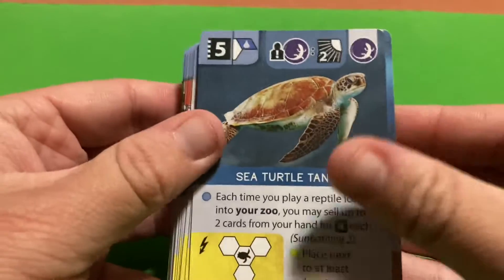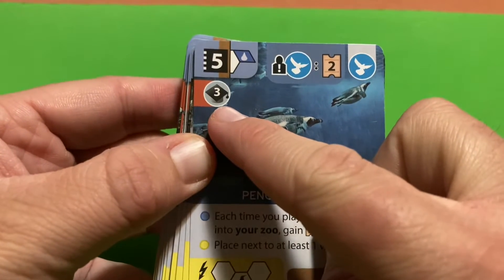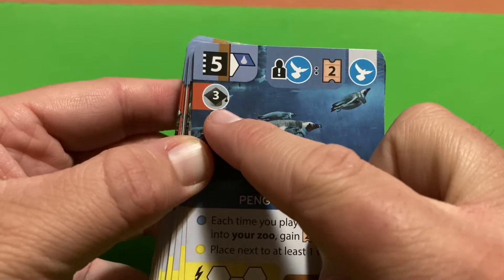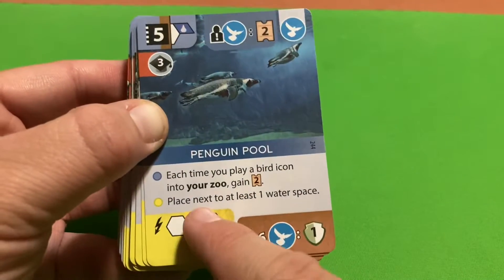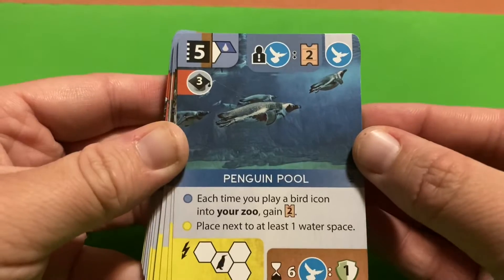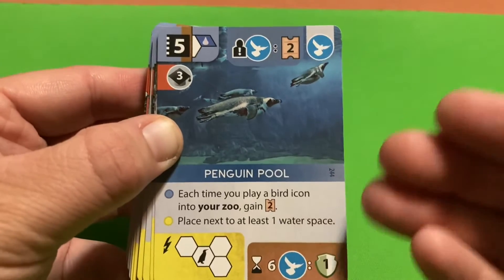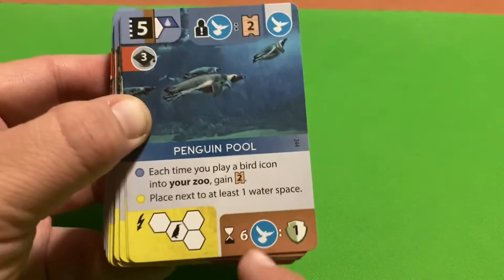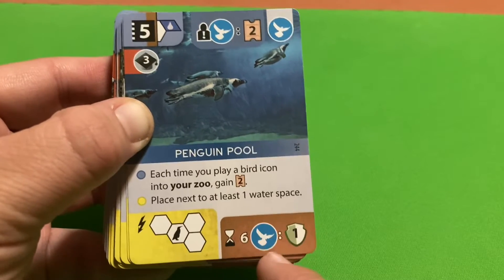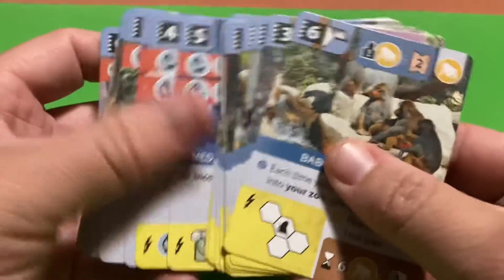The Penguin Pool requires at least three reputation to play. You place its special tile next to a water space. Each time you play a bird icon into your zoo you get two appeal, rewarding you for building a bird-heavy zoo. At end of game, if you have at least six bird icons you earn one conservation point.